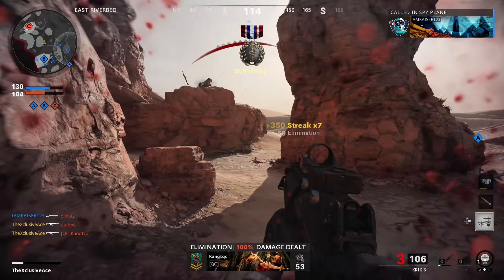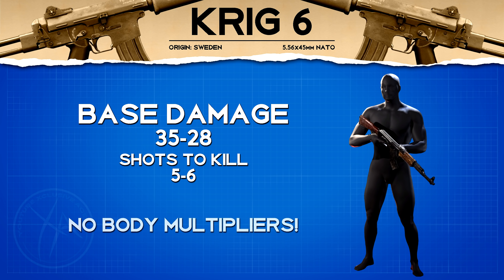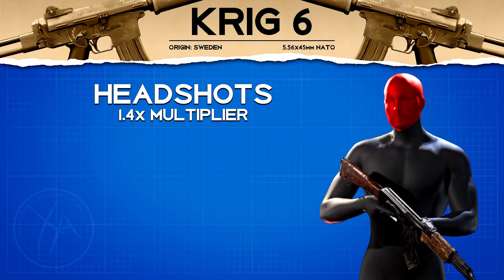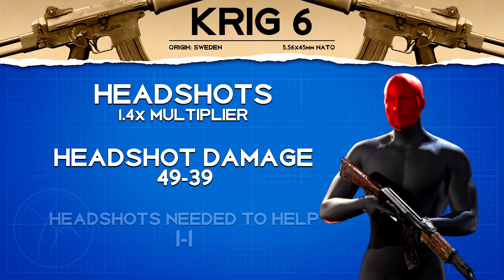Starting off as always, let's have a look at our damage profile which is 35/28, and this means the Krig-6 is going to be a five to six shot kill in core game modes. Additionally, just like with most of the guns in the game, there are no body multipliers at all, so you're dealing the same amount of damage to the upper torso as you are to their foot. When it comes to headshots, this is where the Krig-6 really shines — we get a 1.4 times multiplier, making our headshot damage profile 49/39, meaning at any range all you need is one single headshot mixed in with body shots to reduce the number of shots it takes to kill.